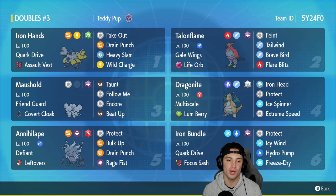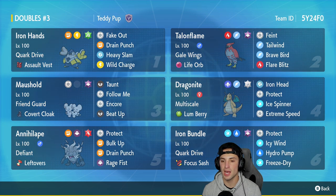In the third slot we have Mousehole, which pairs up perfectly with Annihilate. It has Friend Guard as its ability and Covert Cloak as its item, running Taunt, Follow Me, Encore, and Beat Up.